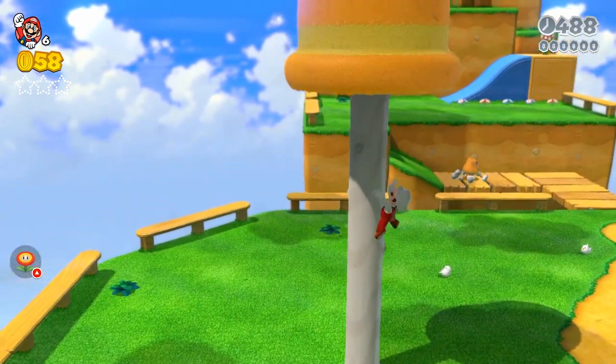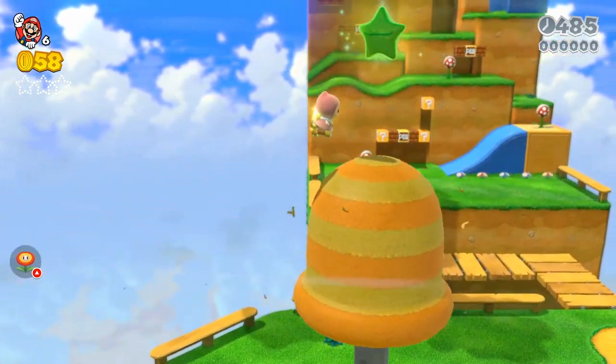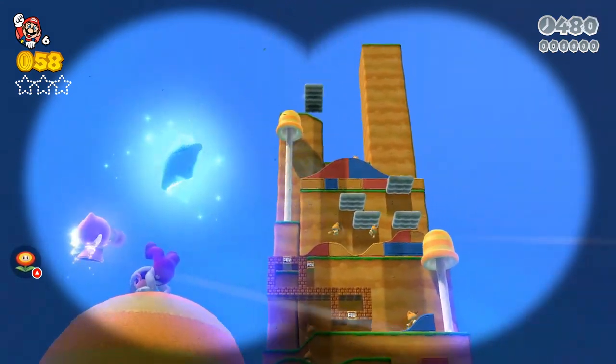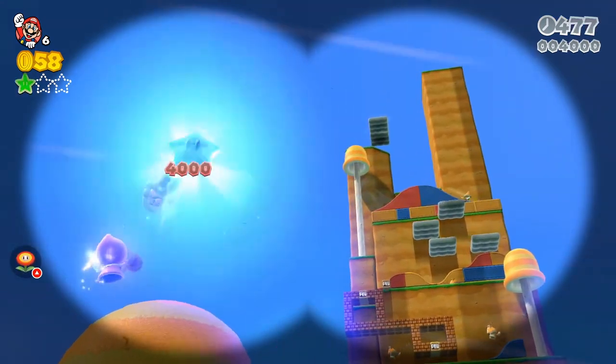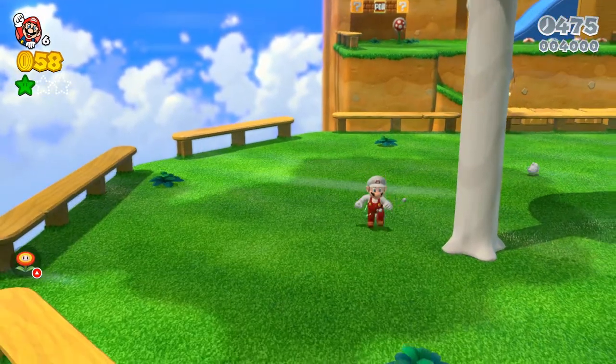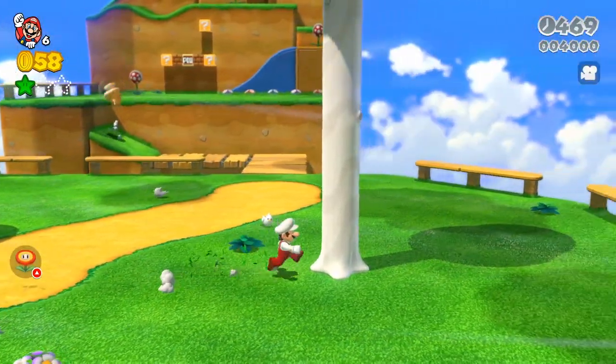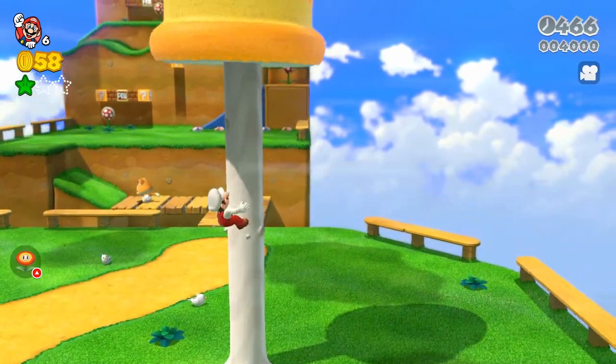The first hidden green star is literally right at the start on top of this tree. All you have to do is climb the tree. You can see a little fairy up here — she does the thing where you can look around. There's a star right there; you have to jump up and grab it. It turns blue when you look through the lens, but it is a green star.